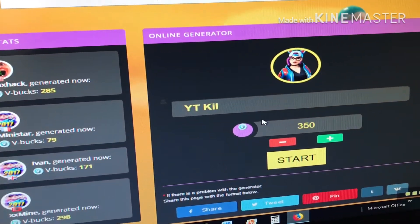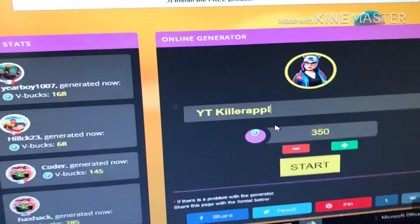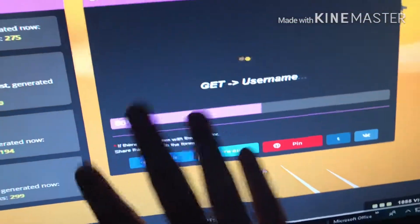T-Q — oops. I'm really bad, bro. Killer Apple. And then we're going to want all of the V-Bucks. I think a thousand is the max. Then we're going to push start.